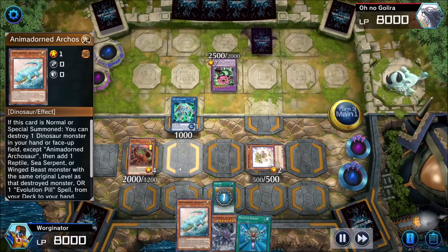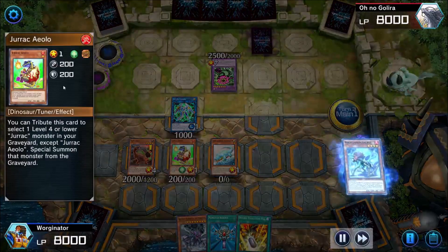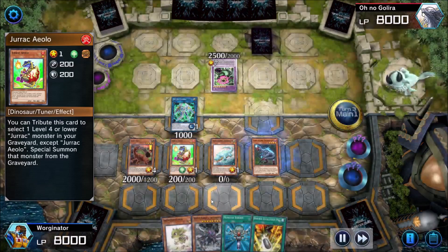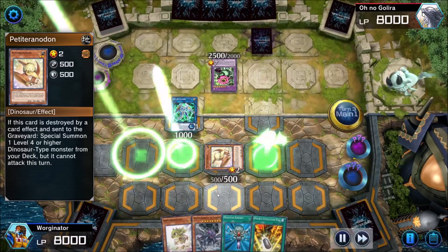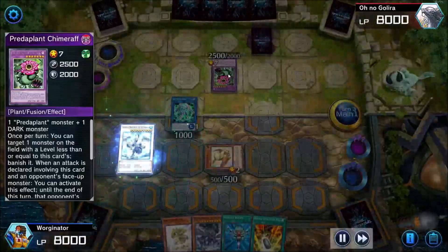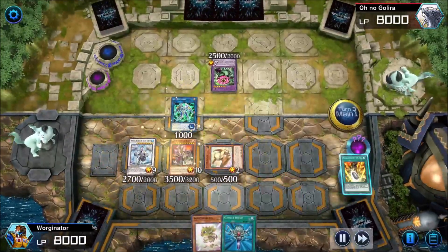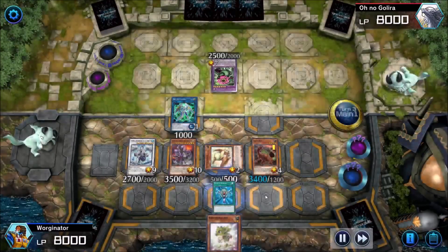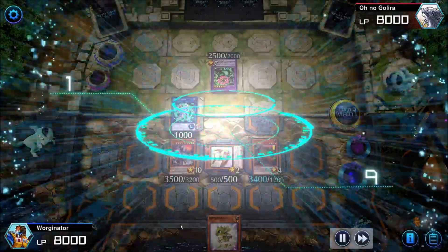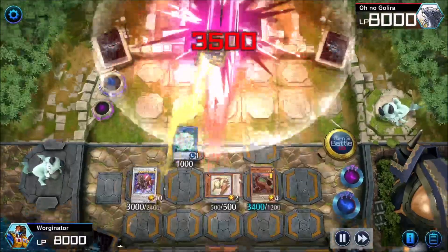We do have two Ultimate Conductor Tyrannos in deck for exactly this reason — hard to banish both. With our Fossil Digs we get ready to go back through the combo. Miscellaneousaurus doesn't spend much time in the graveyard usually, getting instantly banished, so it's weird to have him sit there. We banish for dinosaurs, get rid of the plant, go for Oviraptor to grab another one to hand, pop what we don't need, get something better, go into Trishula then Baron de Fleur. We go into Ultimate Conductor Tyranno by banishing Giant Rex — Giant Rex comes back.